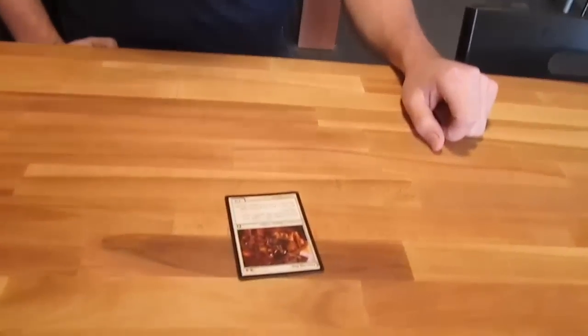Hey guys, this is Chad here with How to Play Magic: Beginner Tips. Today we're going to talk about a couple of mechanics that maybe if you're new to Magic you don't really know what they do. We're going to explain them to you. We're going to talk about double strike, flash, vigilance, and intimidate.